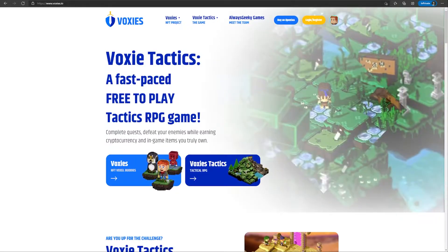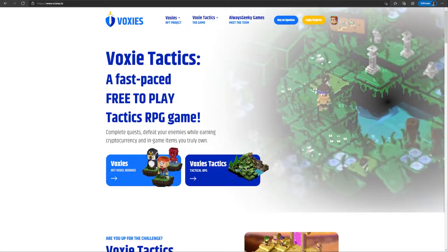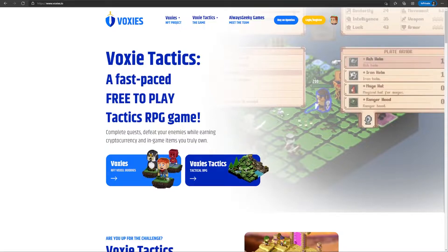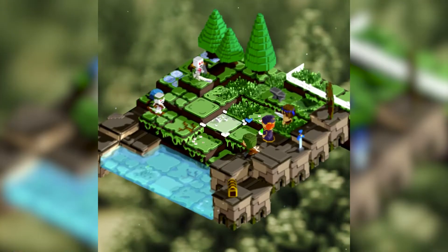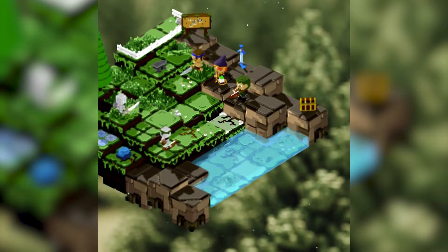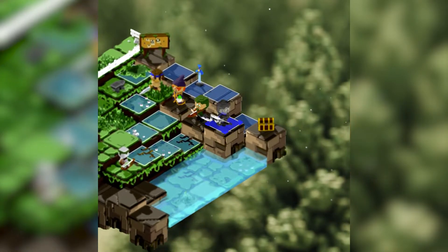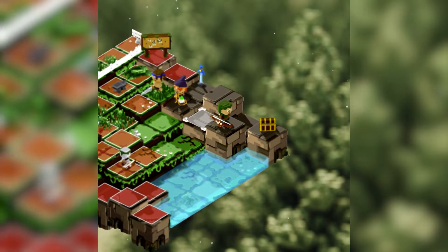Hey guys, today we're gonna be talking about another upcoming play-to-earn game that is launching very soon. Their PvP open beta will be released this February, so you can try that out for yourself. This game is Voxy Tactics — a retro-styled tactical RPG built on the Ethereum blockchain, supported by their NFT project called Voxys. In Voxy Tactics, players can use their Voxys to fight with monsters and other players in a turn-based game for a chance to earn crypto rewards and more NFTs.